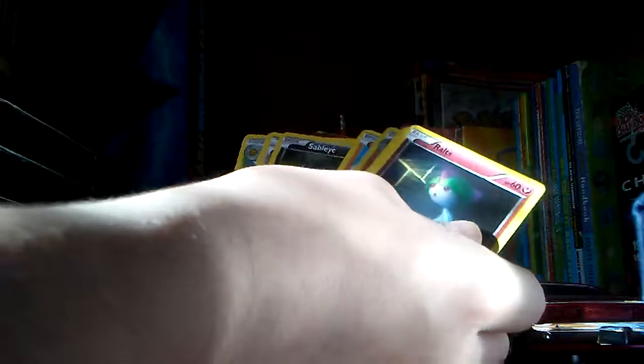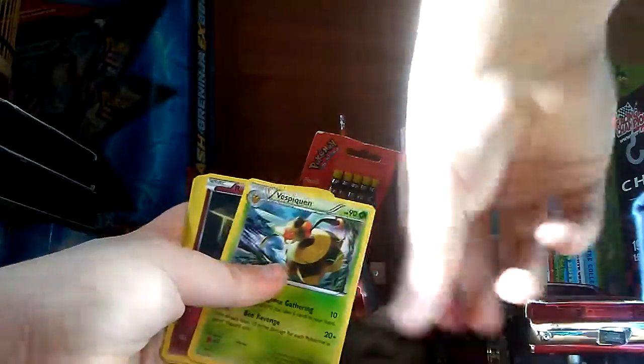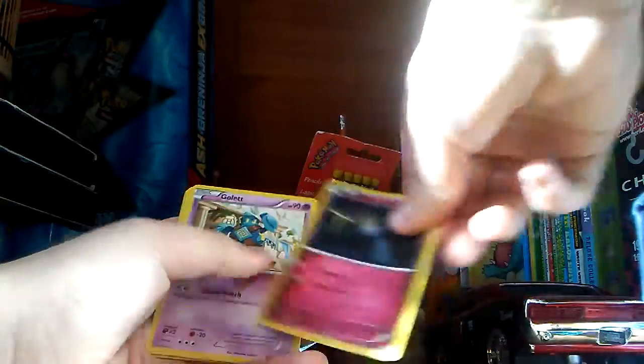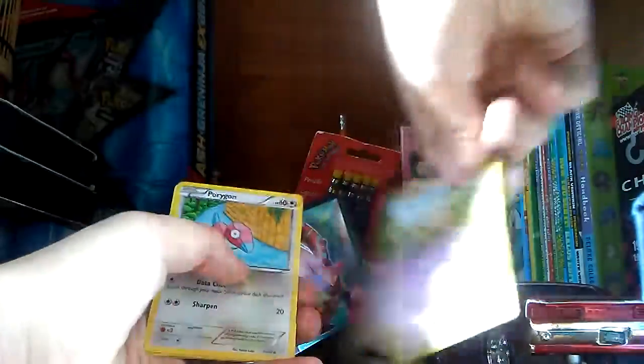And then Ancient Origins, which I've always had good luck with. Take three from the back, put it in the front. Alright: Sableye, Lysandre, Vespiquen, Rattata, Gauntlet, Meloetta, Baltoy, Porygon, Golurk, and Regirock.